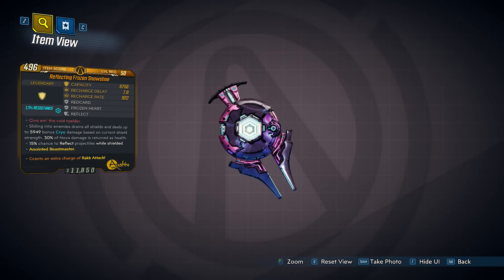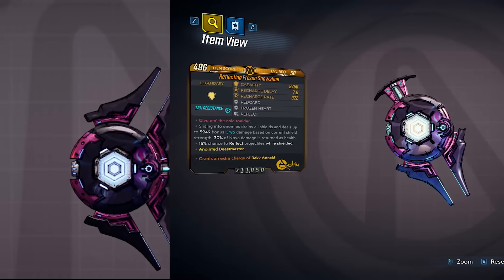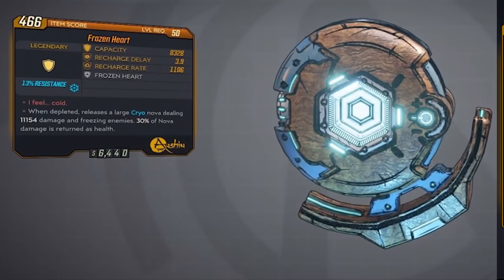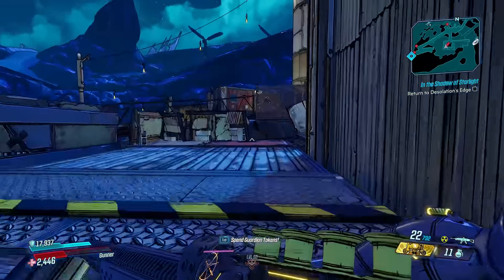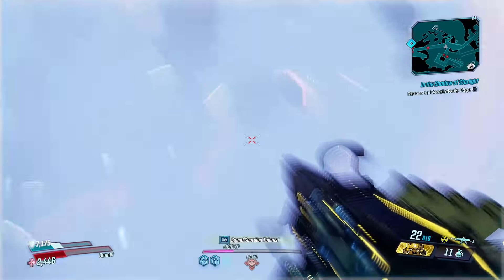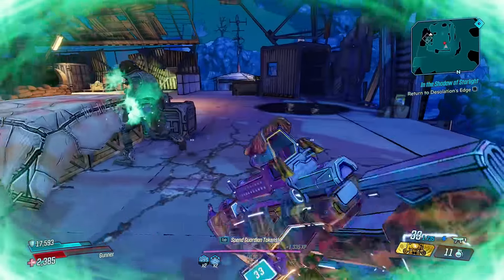This shield also drops in a lot of different variants. One of the most common is a Nova variant — when your shield breaks, it releases a Nova blast in the same element the shield comes in. The version in the video is a super giant variant a friend dropped for me, which comes with a +25 capacity and is also a Nova variant.